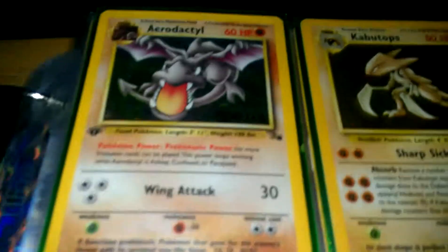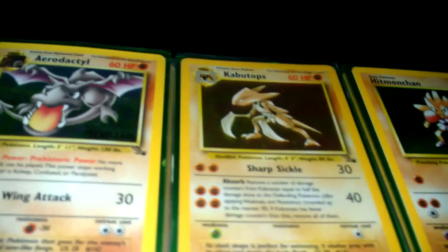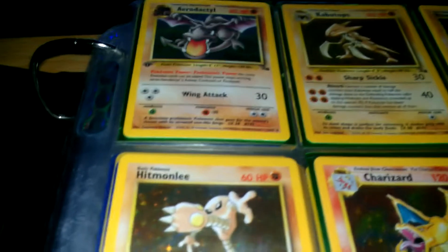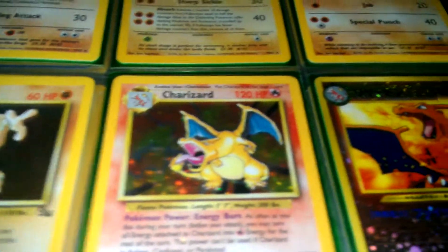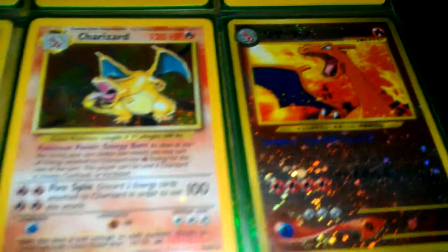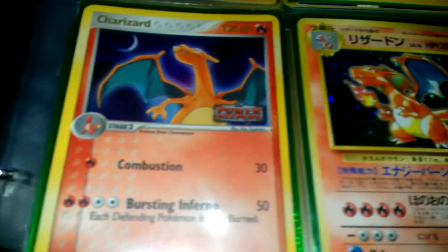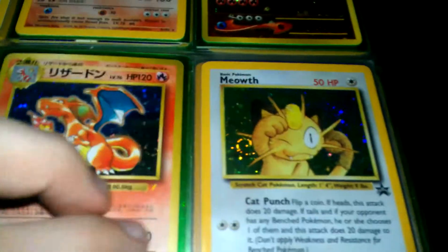Aerodactyl First Edition, and that is pre-release. Kabutops, Hitmonchan, Hitmonlee, Charizard. I don't know what that one is — it's a Charizard though, it's in Japanese. Another Charizard. Another Charizard. Meowth.